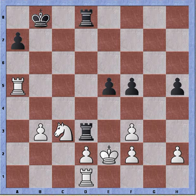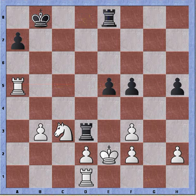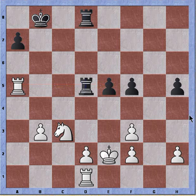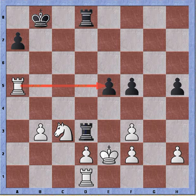Rook to a5 and black must lose a pawn — there's no way for black to defend it. If say e4, take, take, I can take the pawn on h5. Rook e8 fails because of king takes rook of course. Rook d5 loses a rook as well. So there's no way to guard the pawn.